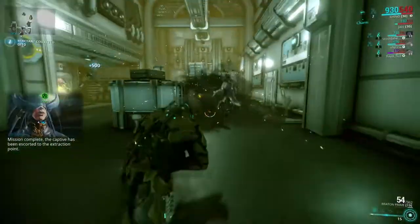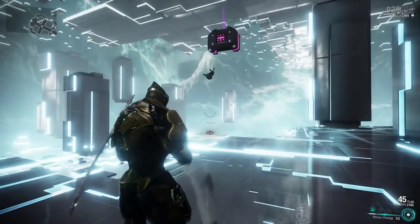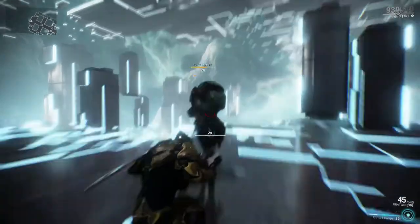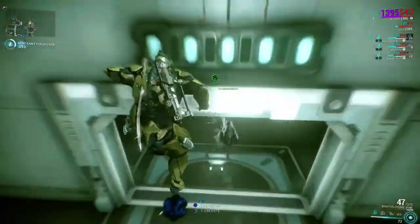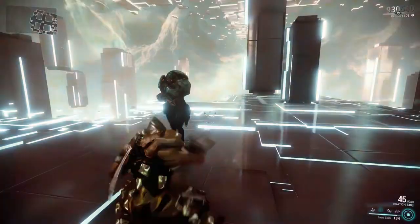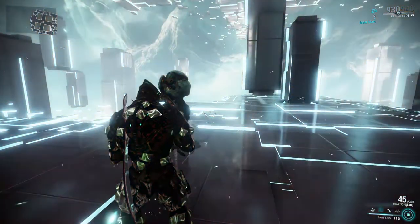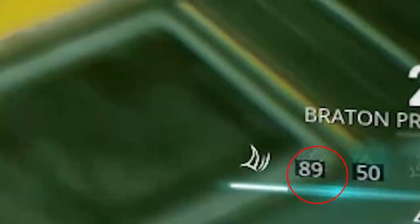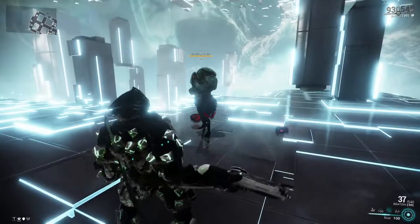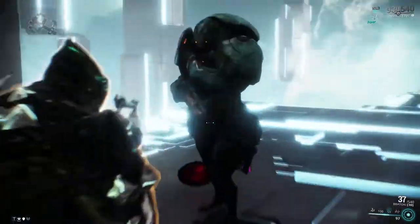Charge — just as it says, Rhino will ram his target. Not my favorite ability, but it does have a combo counter which can be chained after every hit. Also, Rhino is immune to damage during the animation frames of Charge. Iron Skin — what you'll be using a lot of the time. Rhino hardens his skin, insulating himself from all damage. The threshold of how much damage Iron Skin can take will be based on power strength.